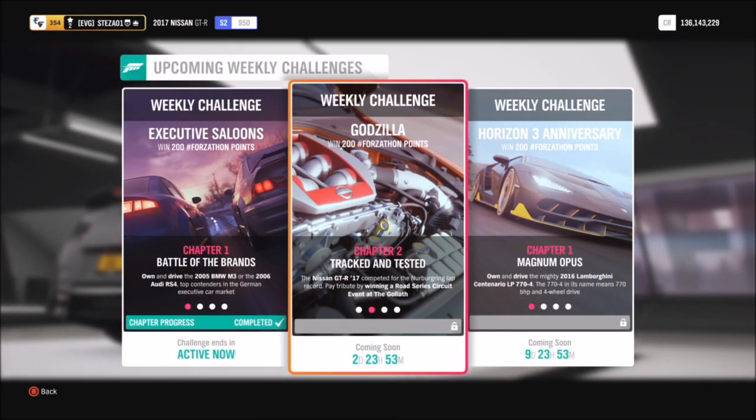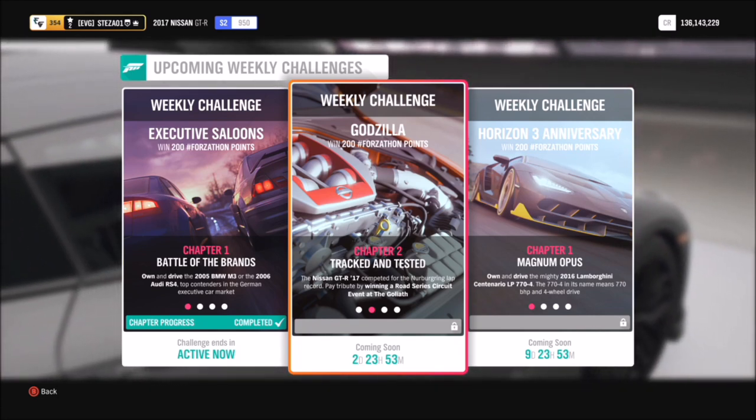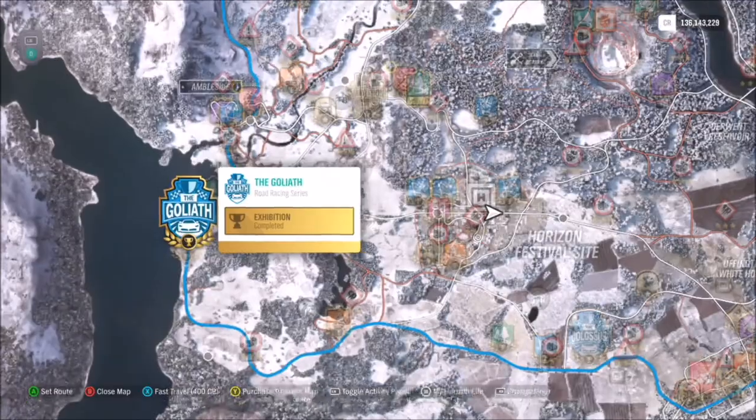The first challenge wants you to win a road series circuit event at the Goliath. What I have done for you is created a lapped event which is only one lap, so it's pretty easy.